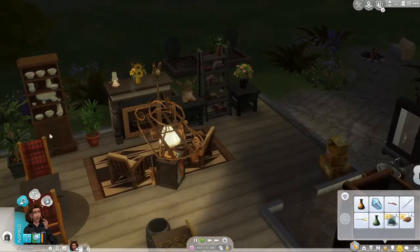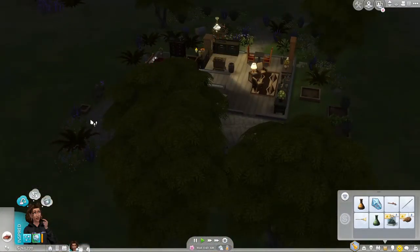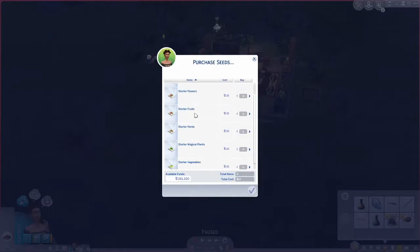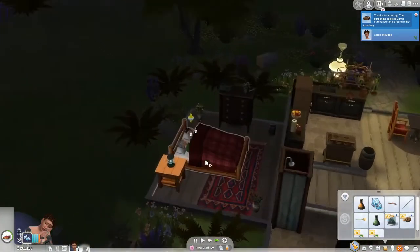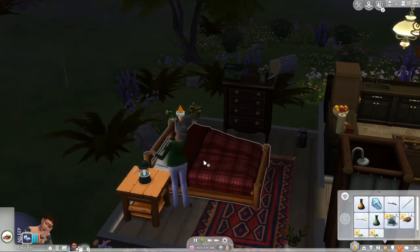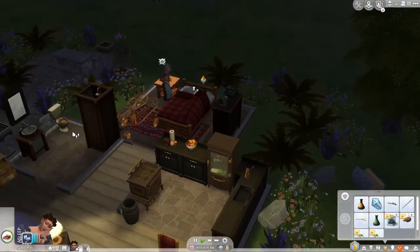That's kind of throwing a spanner in the works — I didn't think I'd have to do this. Because like I said, I've never really done herbalism. We can purchase seeds — magical starter flowers, starter herbs. Is she sleeping? With the university update you can sleep — no, that might be a mod I have rather than the update. I think that's a mod that lets you sleep in a double bed with somebody without necessarily being their friend.